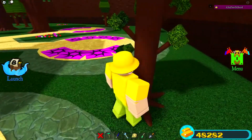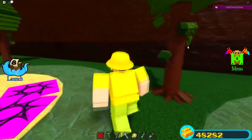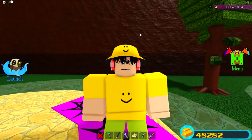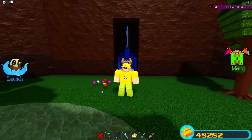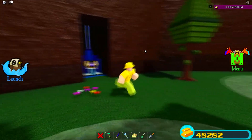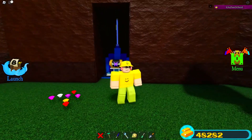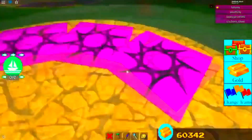It actually had to do with this tree right here. Simply if you walked up to the tree and started breaking the branches on it, a secret wall would actually reveal right here, and you could actually collect some free items from it. Here it is — a treasure chest right there, hidden inside the wall.